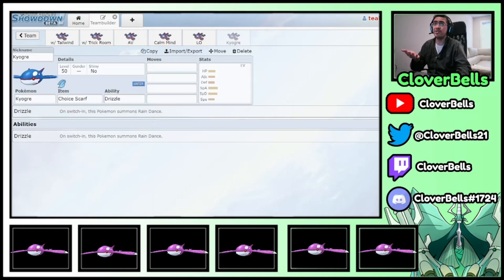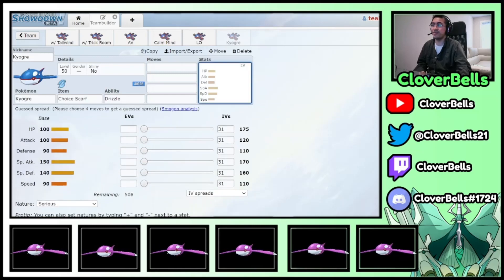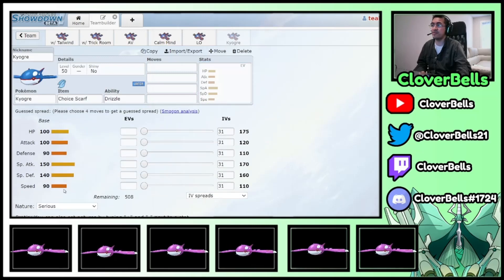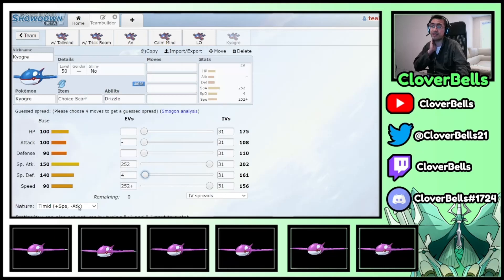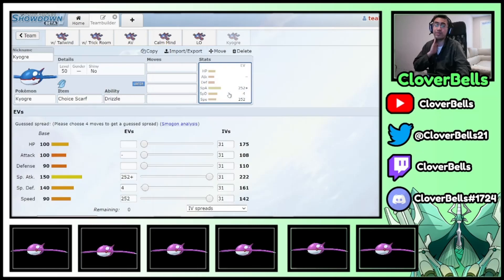I'll start with the Scarf Ogre, because there's really only one way you want to do this. That's just going to be Timid, maxed out. The reason you want Timid over Modest on the Scarf Ogre is just for Calyrex Shadow Rider — to be able to outspeed it. Remember, the Choice Scarf gives you plus one already and locks you into a move.